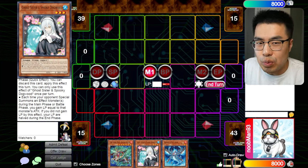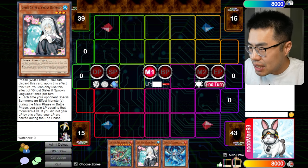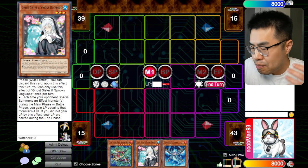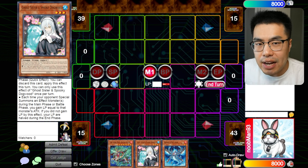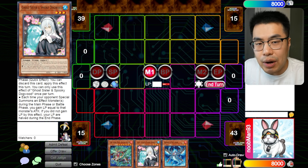Ghost Sister and Spooky Dogwood has appeared out of seemingly nowhere ever since people realized that in the meta game with Snake Eyes and Fire Kings running around, the mirror match takes forever. These decks take a long time to combo — they're doing a billion searches from the deck, summoning left and right from hand, deck, and graveyard. It takes forever to do any combos, not to mention the grind games because of the lack of omni negates, which means all these interactions have to actually interact with the board.